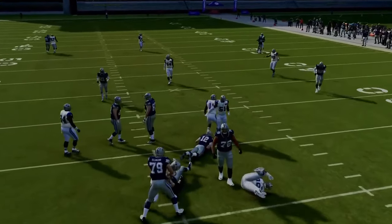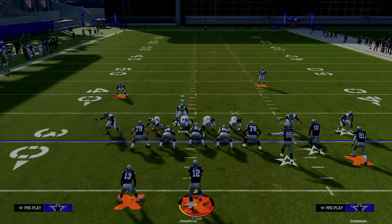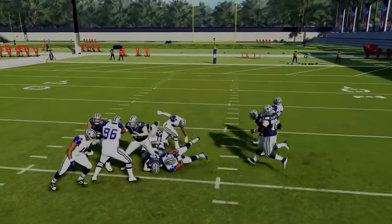The beauty of this defense is you can send five and pretty much guarantee that you're going to get nice pressure against the opponent, while also still maintaining the ability to do some of the things that 6-1 is so good at, which is getting nice disengages out of send three and send four pressure systems.